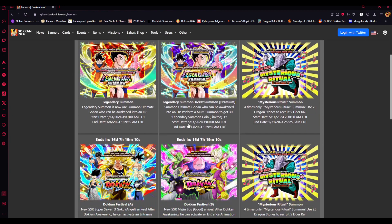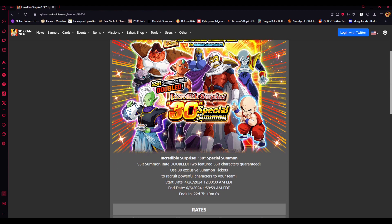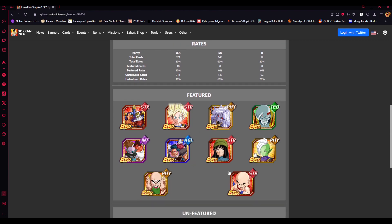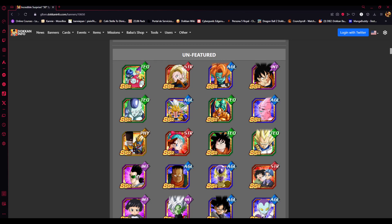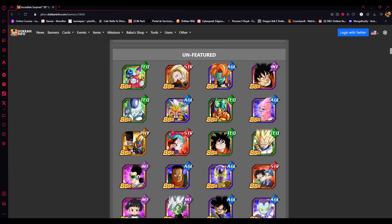The banner has been available since the beginning of this celebration. SSR rates are doubled, so you have the opportunity to get some really good pulls. There are featured characters — the only one I'm really interested in is Evil 21, and I'm almost done with her at 55%. I also need this Gohan since I only have one copy, and T-times Zamasu. The unfeatured pool includes LRs up to LR Ribrianne, Rosie, and Kakunsa. LR Bulma is one of the best characters in this banner — she's the better option to hope for.